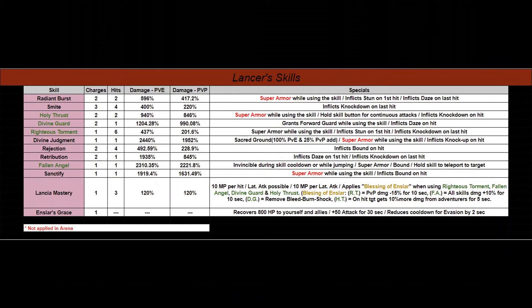Welcome to the skills screen! First things first: her Lancia Mastery skill, the standard one that everyone gets, is really beefed up. So there's a lot to talk about on this slide. First thing is the red text that says Super Armor — it's at the very bottom left corner — it just means it's not applied in Arena. So don't worry, when we get to the PvP section, we'll tell you how you can get around that.